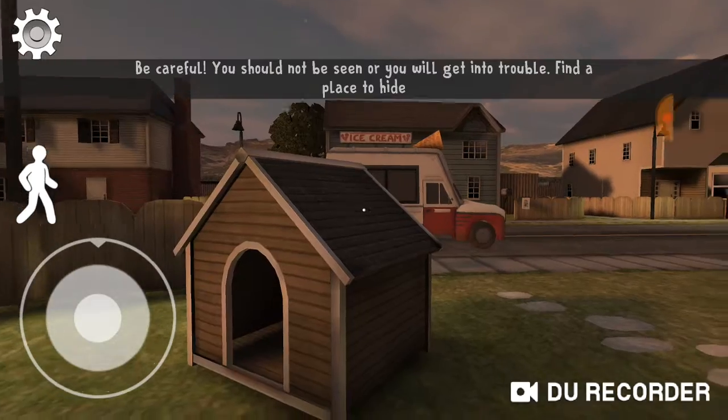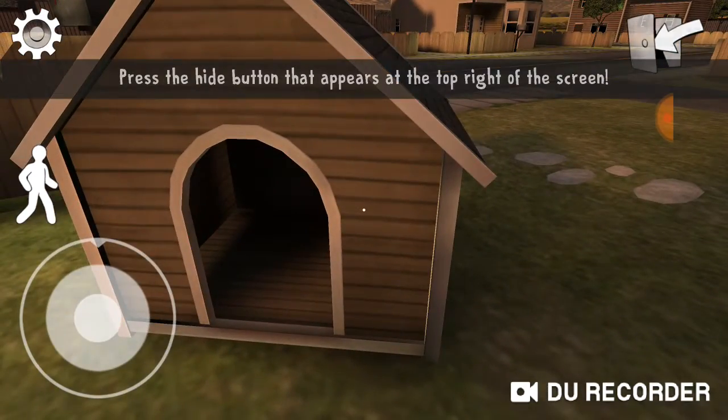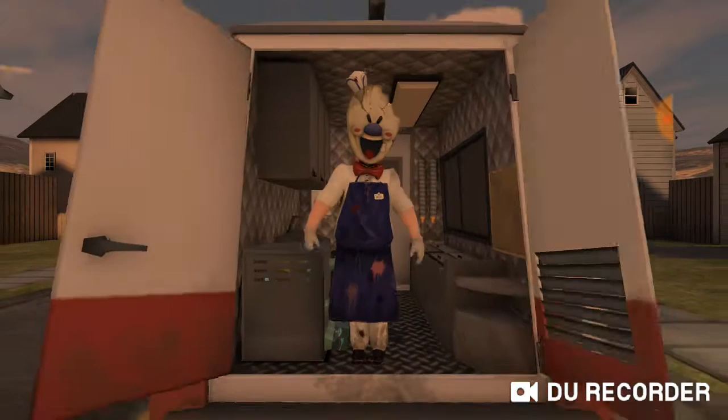Alright. Find a place to hide. Doghouse? Oh yeah, there's this button. Alright. Oh.